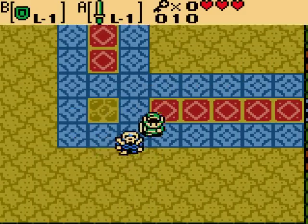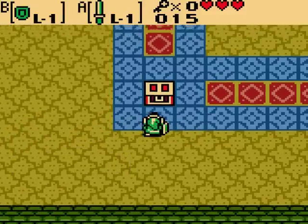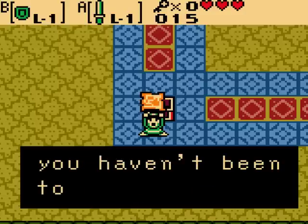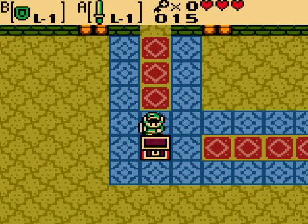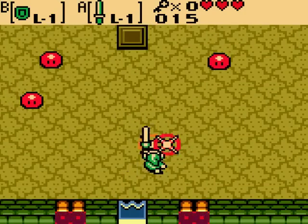And here we have another kill room filled with the exact same enemies as before. It's going to be a bit of a theme in the Seasons games — there's a lot of kill rooms. But hey, it's the dungeon map! The interesting feature about this dungeon is that the layout is almost identical, I think it actually might be completely identical, to that of the first dungeon in the original Zelda for the Nintendo Entertainment System. It's kind of a throwback. The dungeon item is even in the same place — a little bit of a spoiler. I just always found that pretty cool.